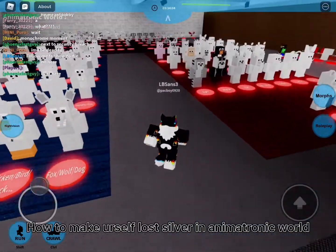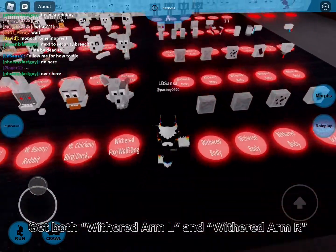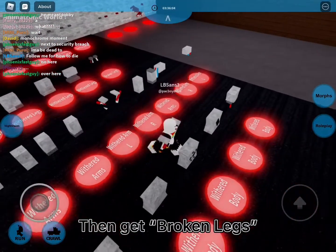How to make yourself Lost Silver in Animatronic World. Get both withered arm L and withered arm R. Then get broken legs.